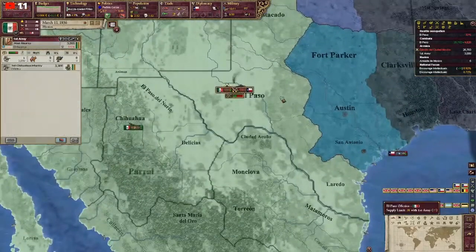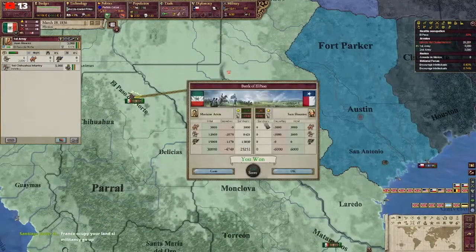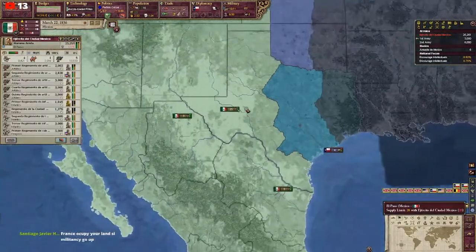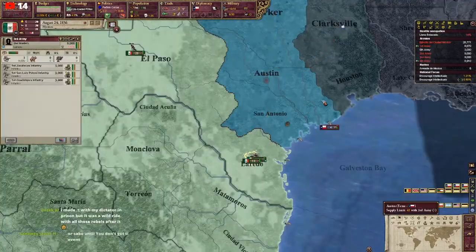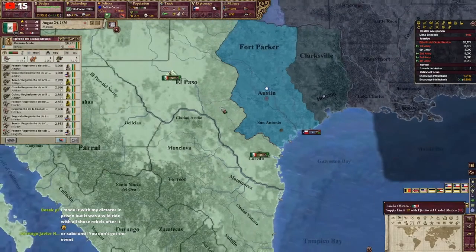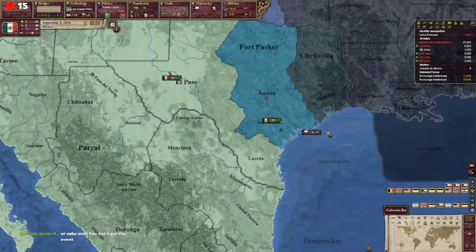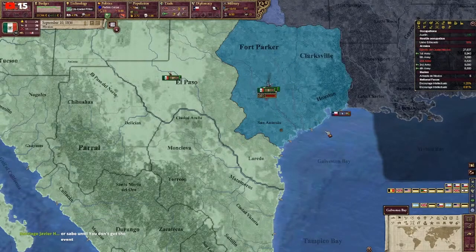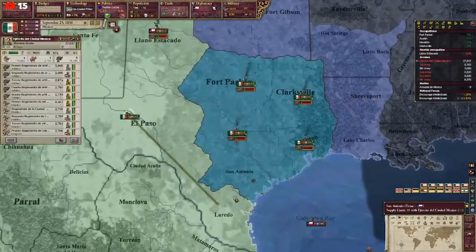What I did was first kill the Texan army with the initial 30,000 men stack you start with, then I mobilized my population and divided them in equal parts so I could siege every province in Texas all at the same time, meaning the sieges would end at around the same time. Be careful though — San Antonio starts with a fort, so for that I moved my slightly bigger stack with all the artillery there so it could finish early or around the same time as the other provinces.